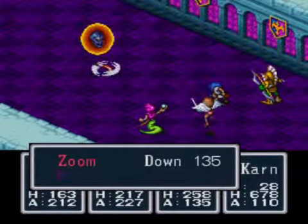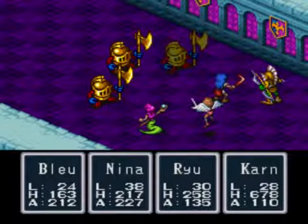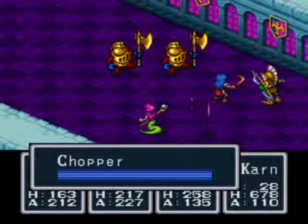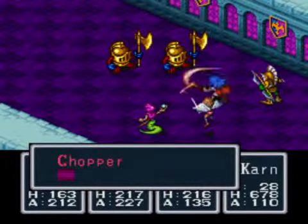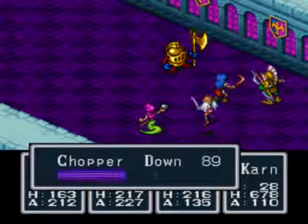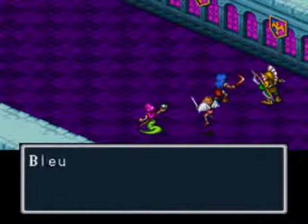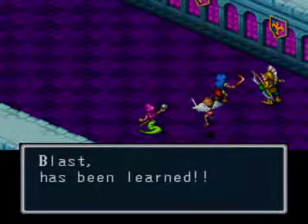Let's take care of these Zooms while we're at it. They look extremely similar to the Bubbles from Legend of Zelda. Got some more Choppers — we can easily take these guys down, no problem. Blue reaches level 25, very nice, and she learns Blast. I might have to try that spell out sometime.